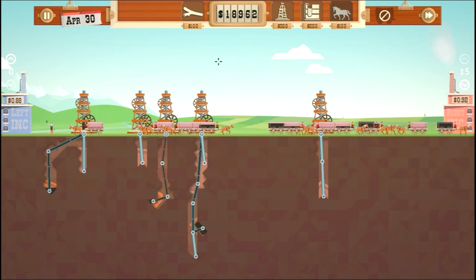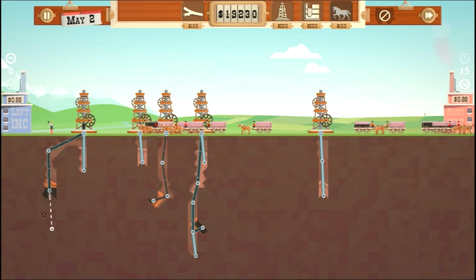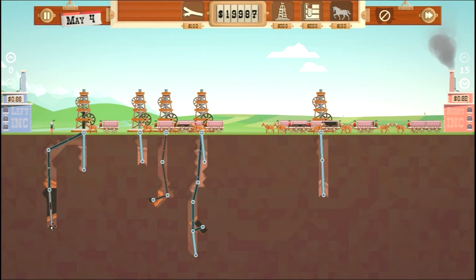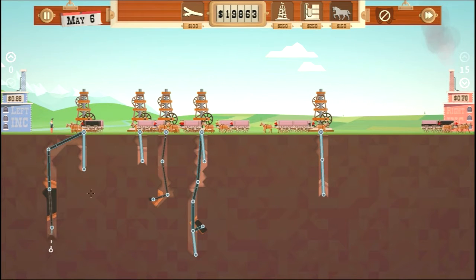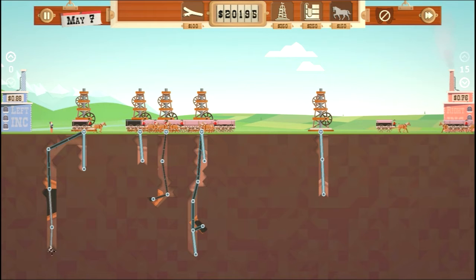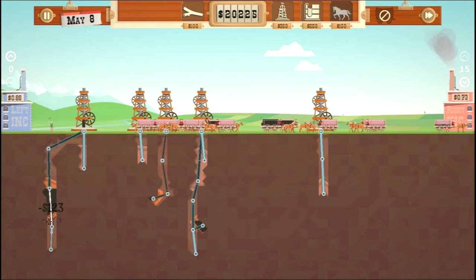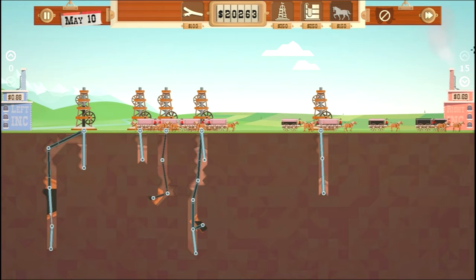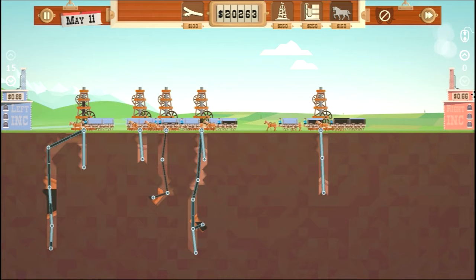A dowser found some more oil! Of course I want some more — who doesn't want oil in this game? We should be good. Just barely got that one. We hit the big $20,000 — yeah, we're doing pretty good. Oh wait, don't sell that one — it was at 66 cents. Everything's already expanded. I should probably drill a little bit deeper into that one.